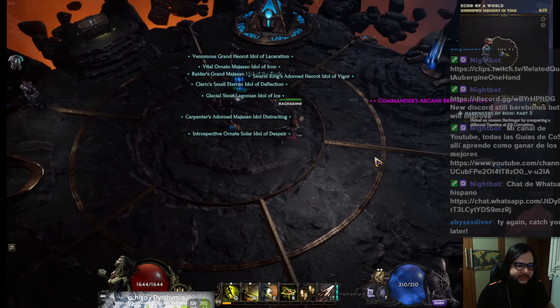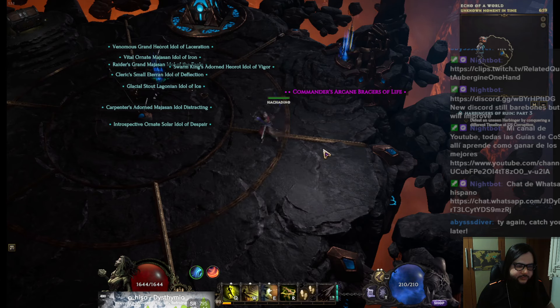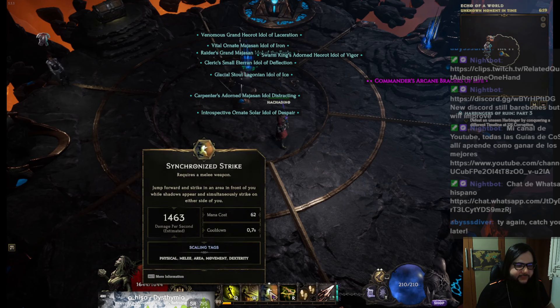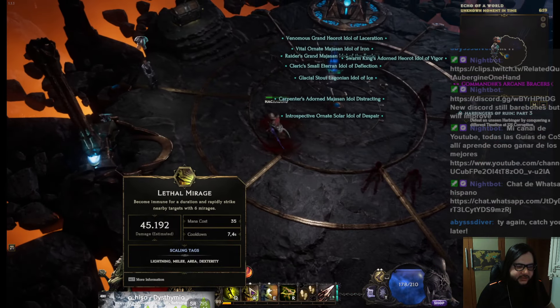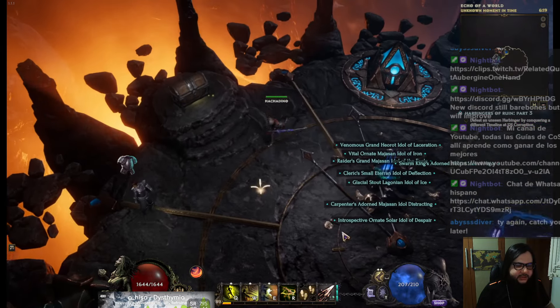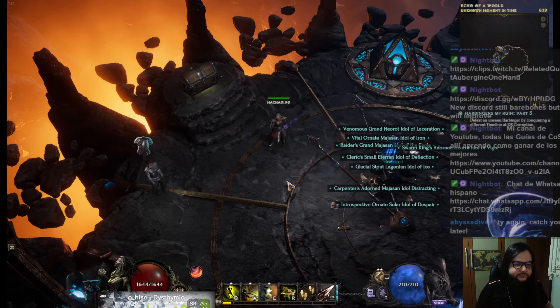Coated Blades is one of the best multipliers available to us as a rogue, and we want to max this eventually. One thing about it is it doesn't trigger with Puncture, so you can spam Puncture with no issues. That means if you don't have a lot of mana but you can still use Synchronized Strike, it's good because you can then Puncture and Shift into Lethal Mirage — and even if you go into the negatives on mana, it's okay.